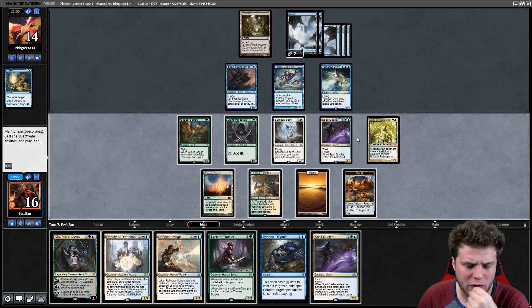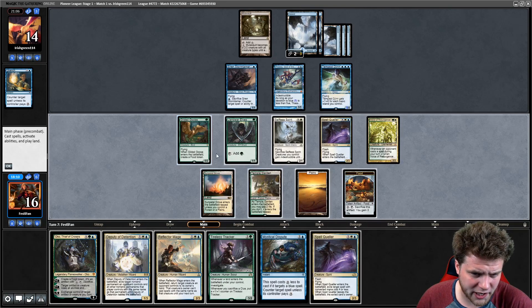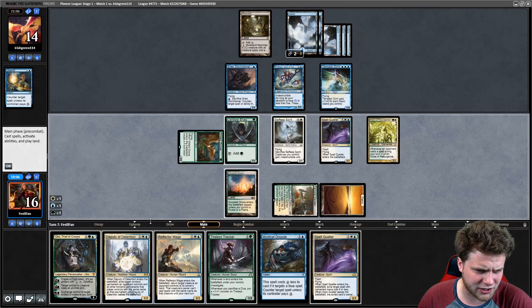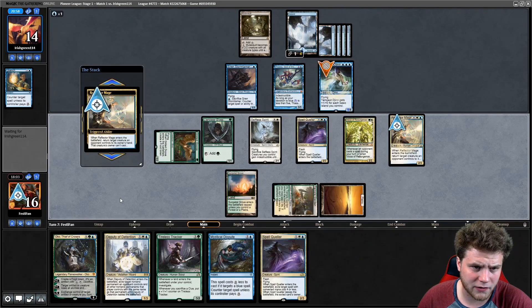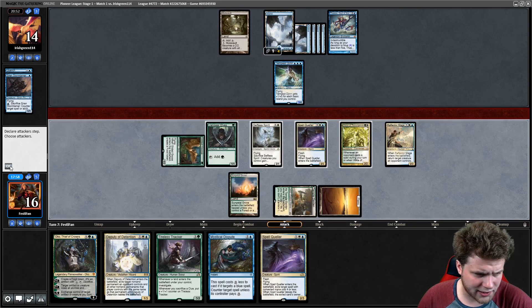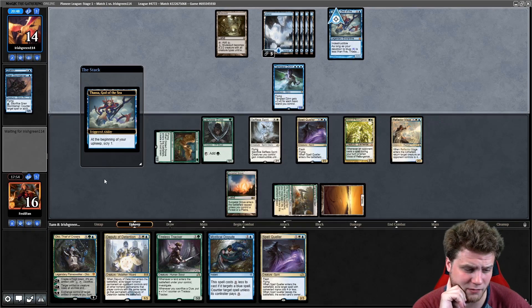We've got to just start playing stuff that matters and have them trigger Voice of Resurgence. I think it's Reflector Mage, Deputy, or Oko here — all of them sound great. Reflector Mage is most appealing right now because if countered it's just a speed bump, whereas the other two actually answer their cards. If we can bounce Tempest Djinn and attack — that shuts off devotion too. Now we can't attack so we'll just say go. We're out of blue now, so even if we topdeck blue we can only cast one spell.